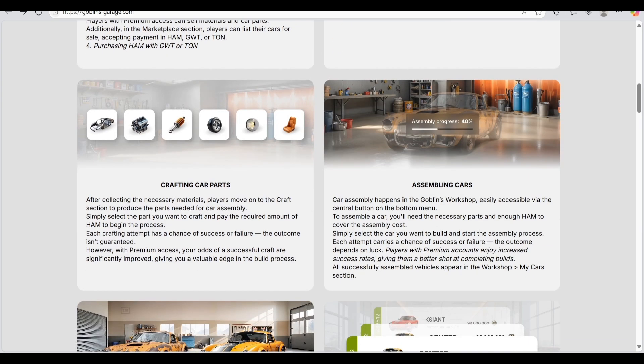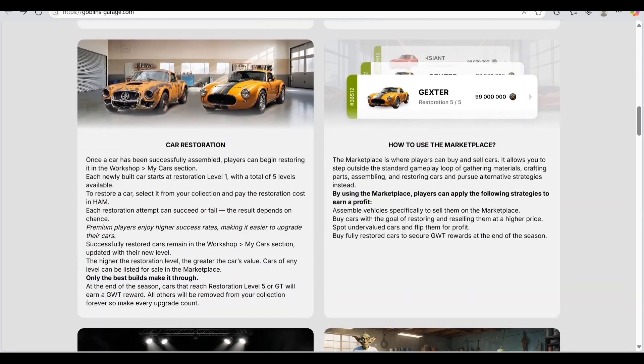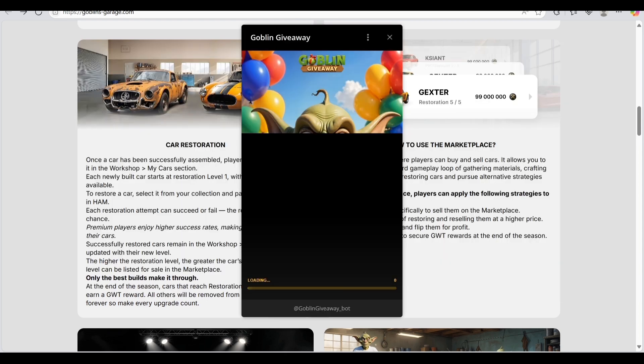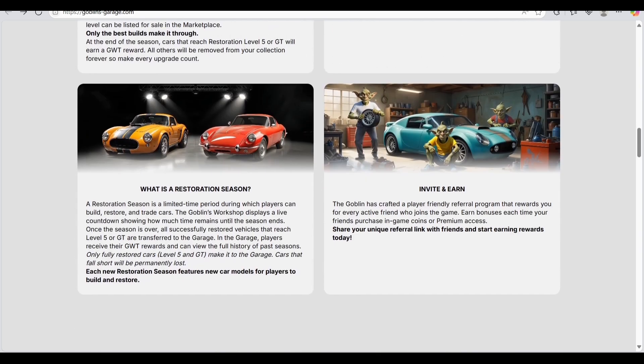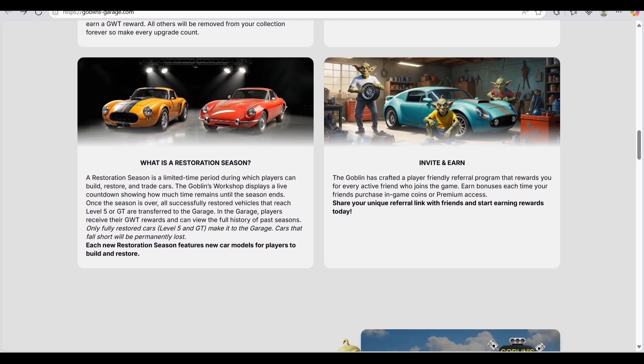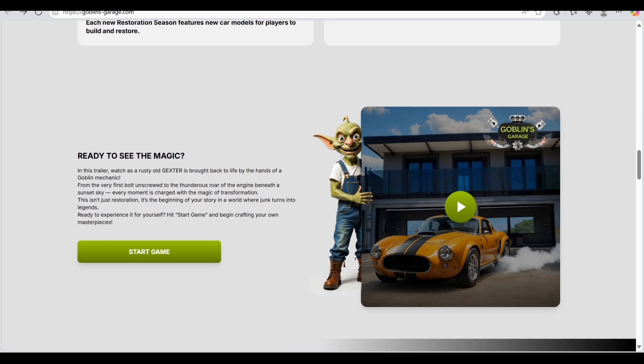We explored how to get materials, how to do car restoration, and how to use the marketplace. Gaming will start very soon. The main earning feature is the referral system — whenever anybody joins the platform through your link, you get a reward. This is also an easy way to earn income.